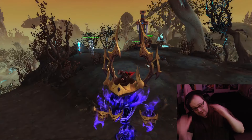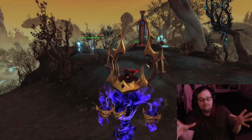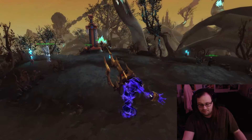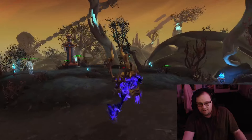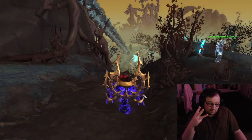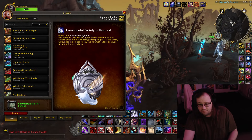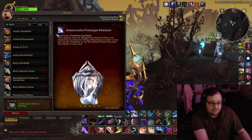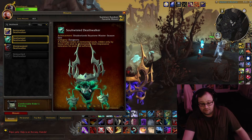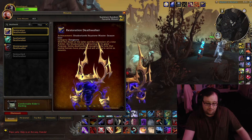These are more Removed mounts, and this is my favorite of them — the freaking elementals, man. One of the class mounts. The class mount that would be my favorite would be the Shaman one, because I really love these elementals. That's why I got the Jaina mount. These Death Walkers were super great. I've only got three — I'm missing one. These are Keystone Masters, these are Removed.